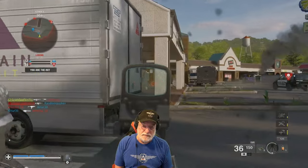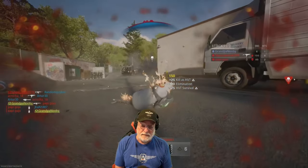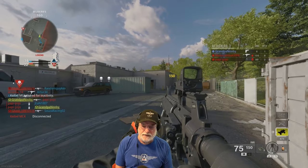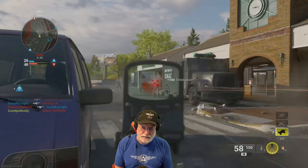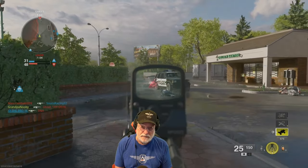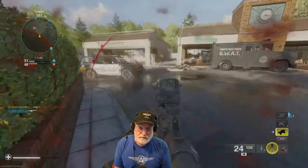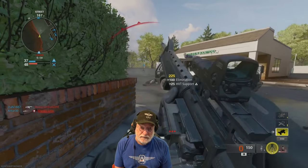On Kill Order — or Kill Order is the name of it — and Grandpa's down and out. On this particular map, Rewind, you end up 120 meters away from the enemy. I mean, you've got to work to find them. But you can see that with the LMG, you can put some bullets down range.